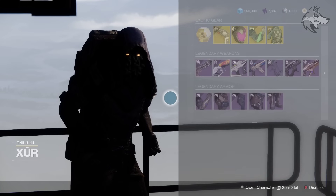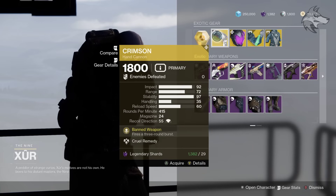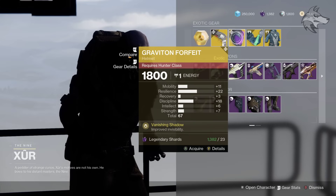Of course, it's Xur's first visit for Season of the Witch. It's been quite a tiring week, but let's see what he's got for us. We have Crimson for the featured exotic weapon — certainly a very fun hand cannon if you're a newer player and have never used it. I totally recommend picking it up because it's pretty good across the board.